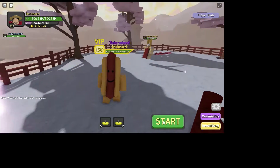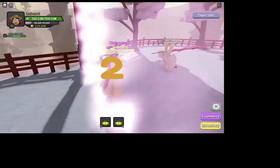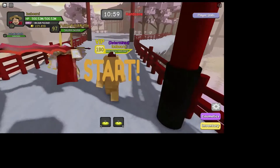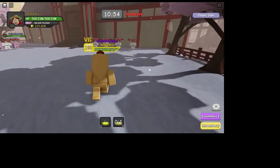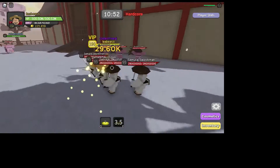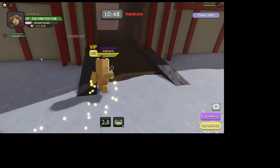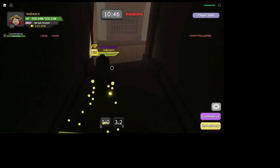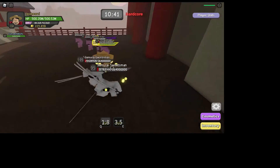Alright guys, the next area is Samurai Palace. Don't mind who's with me — he was just somebody looking for a carry so I decided to carry him. Basically, this one's pretty far into the dungeon — it's after the second boss. So hold on, I'm going to get there and I'll meet back.